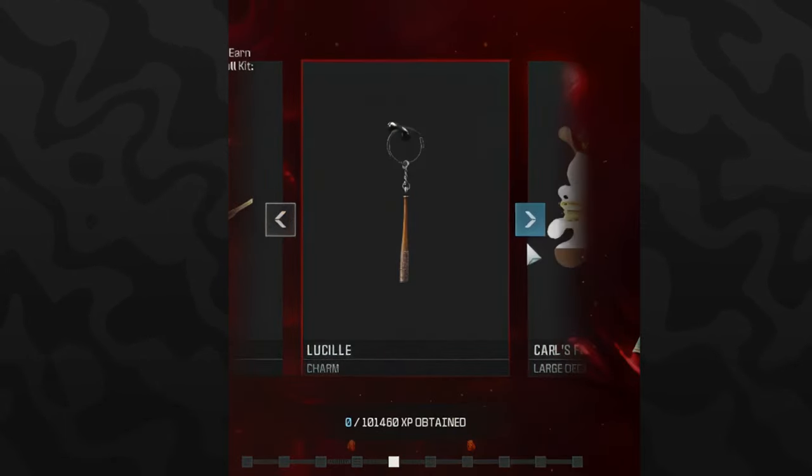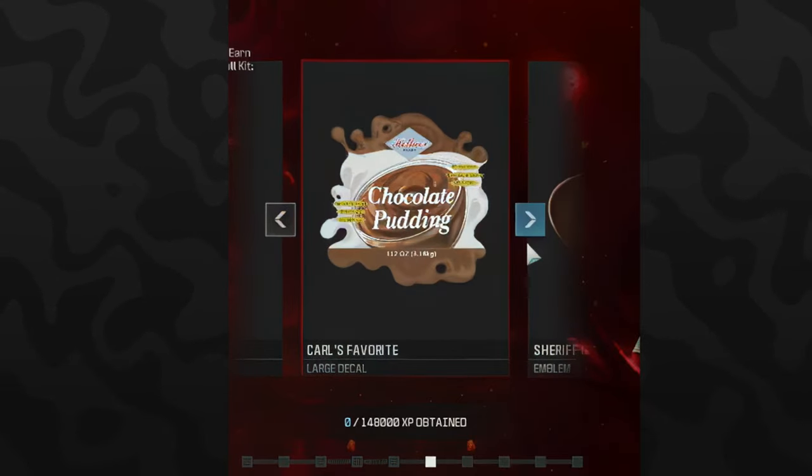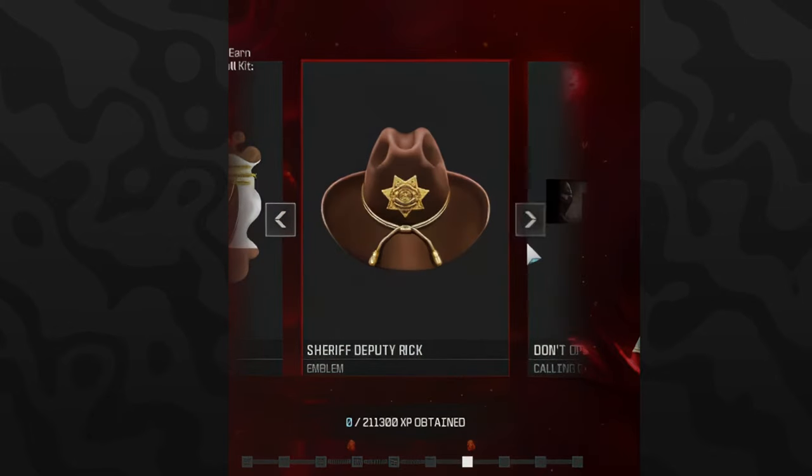The fourth reward is a one-hour double weapon XP token at 67,250 XP. The next reward is a weapon charm called Lucille — which is Negan's bat. It's surprising they're referencing the original Walking Dead since this crossover is based on the new show. You need 101,460 XP for that. After that is Carl's Favorite, a large decal featuring chocolate pudding, requiring 148,000 XP.